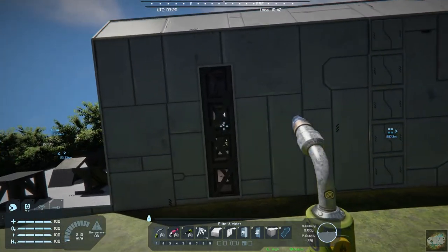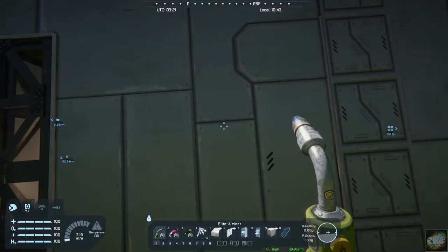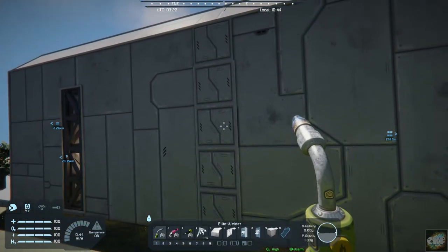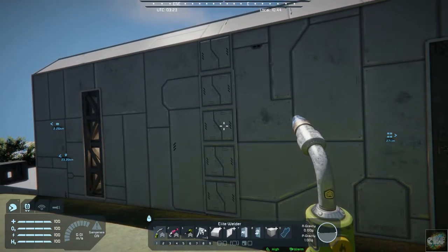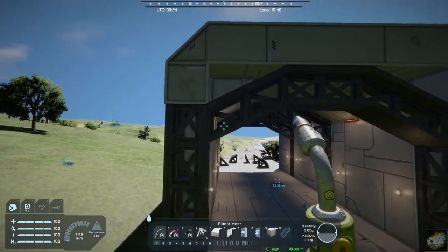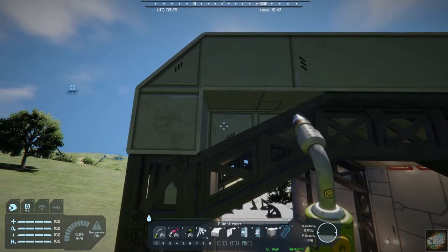That's created the look of I-beam support. Now on the outside, just to show you the difference — here is what it looks like from the outside, and then I put armor plating over this one here. So if you didn't want the I-beams facing all the way through, you can put the armor plating on.